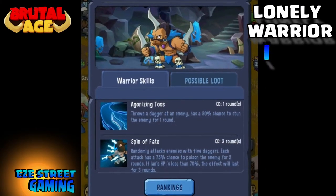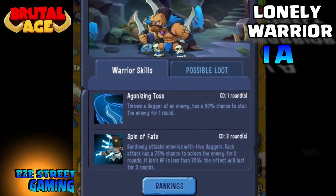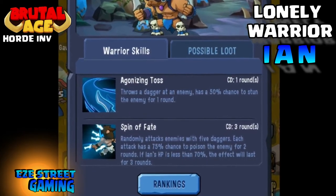Welcome back everybody, this is Easy Street Gaming. Hope everyone is doing well today. Bringing you the Brutal Age Partner Guide 15, focused on the Lonely Warrior Ian. We're going to get right into it because these are some fast-paced videos.